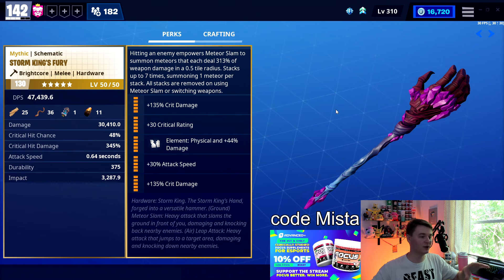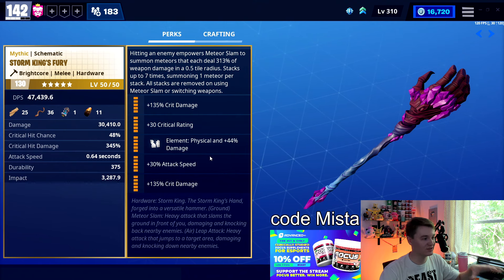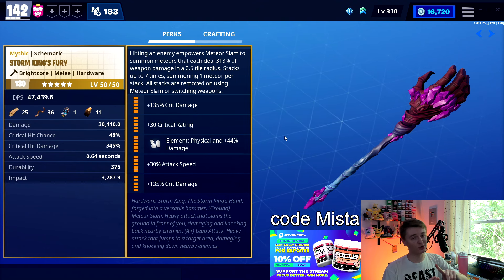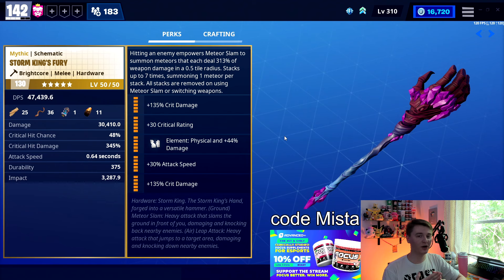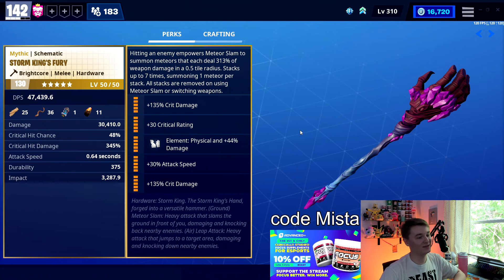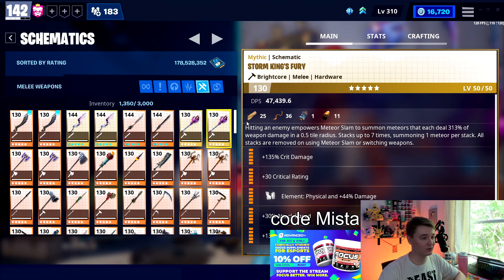It's actually ironic that a lot of people don't look forward to getting the Fury as their first mythic weapon, but in my opinion it actually makes every Storm King fight afterward a lot easier. There are quite a few different ways to run this weapon perk-wise. There are a couple of ways to run it: attack speed double crit damage, or double attack speed with crit damage. There's also a crit damage version which I don't recommend as much, and then Brightcore versus Sunbeam — there's actually a little bit of a discrepancy there.